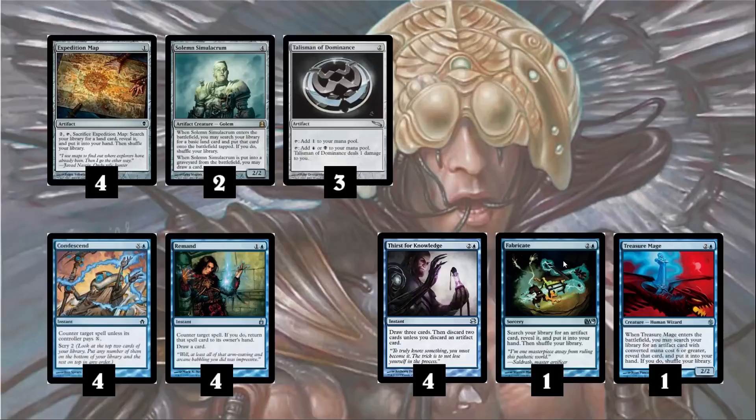Solemn Simulacrum is another great card — he's a 2/2 body, he blocks, and he gets you blue mana. Very often you'll just have colorless lands, so Solemn's ability to fetch a basic Island is very important. He also cycles when he dies, so you can use him to chump block, draw a card, and hopefully draw into your combo. Talisman of Dominance is another ramp card that provides access to blue mana. Since we run so many colorless lands, being constrained on blue mana is an actual problem. Talisman also provides black mana, which we'll use for Dismember.